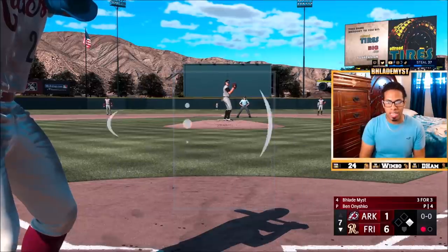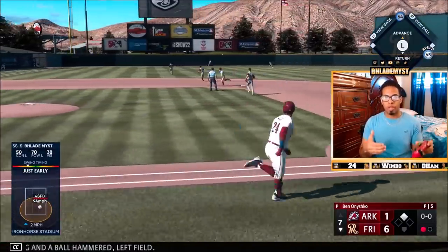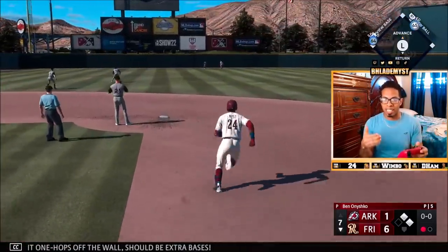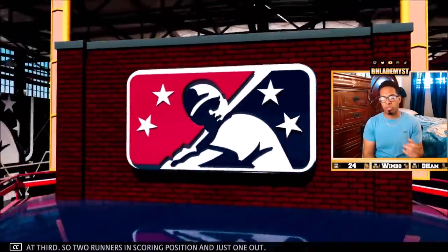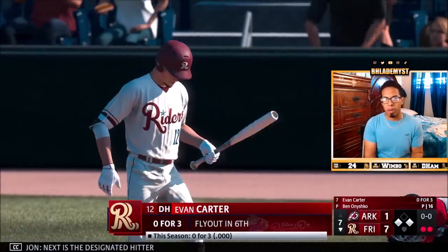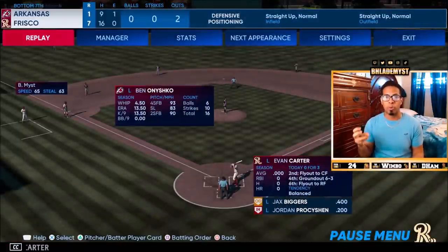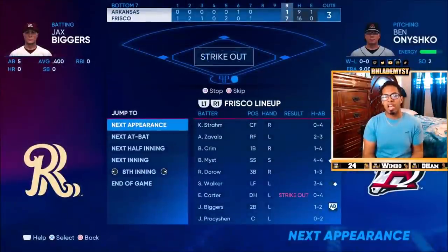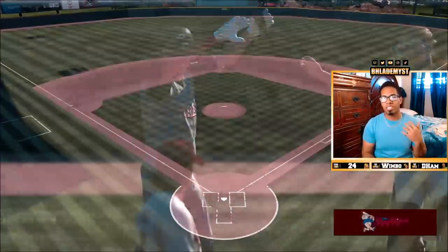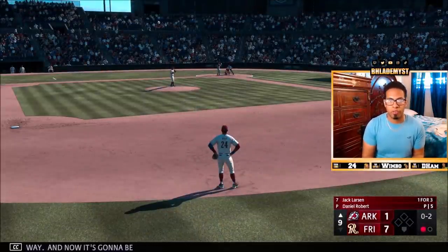The batting stance I'm currently using is Brian Reynolds. A little cheat code I found: if you model your created player over a current player and give them the same height and weight, it really helps you have the same exact swing and hit the ball similarly. If I were a created pitcher, my pitching stance would be Daring all day because it's the fastest. Now I'm the runner at third base — I can't steal home, so I just press Next Appearance and it takes me directly to my next appearance, which is a fielding opportunity.